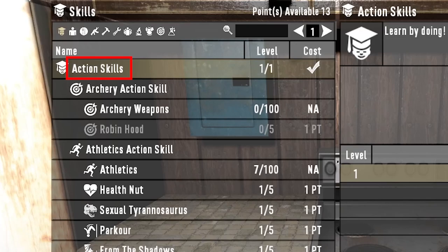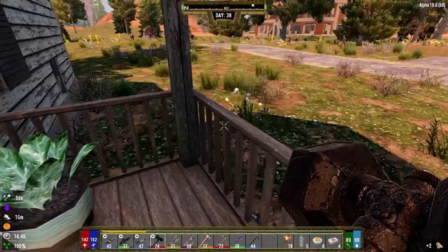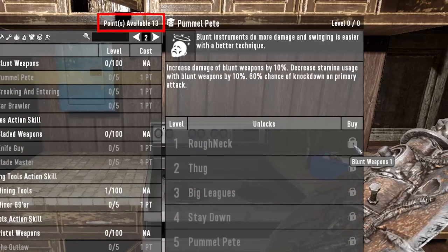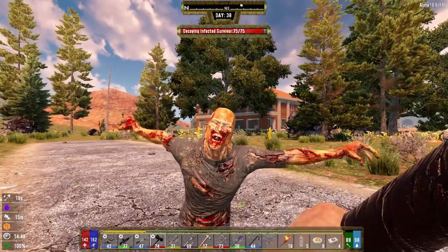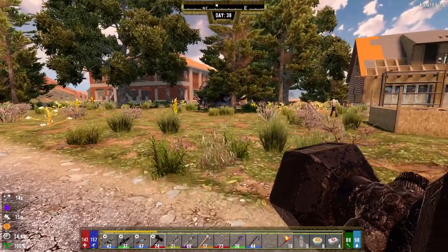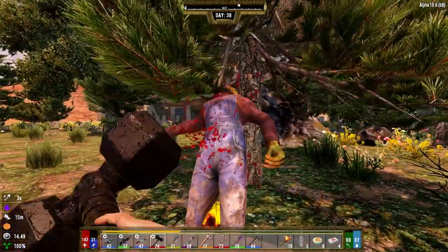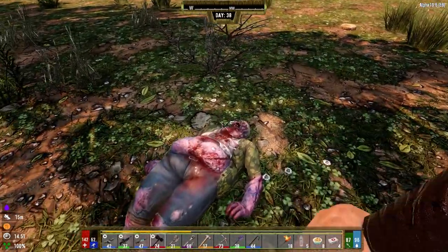In Seven Days to Die action skills were previously removed. In vanilla, if you wanted to become proficient with the sledgehammer, all you needed to do was throw a few skill points in that direction and go from just hurting zombies to pummeling the crap out of them. Now in Darkness Falls, action skills are back. You could have many excess points, but if you want to become proficient with the sledgehammer you need to actually use it — go out, bash zombies, use the weapon, and only then will you slowly but surely get good.